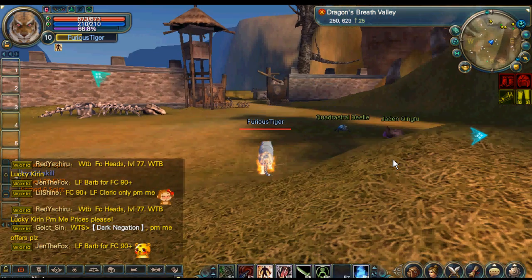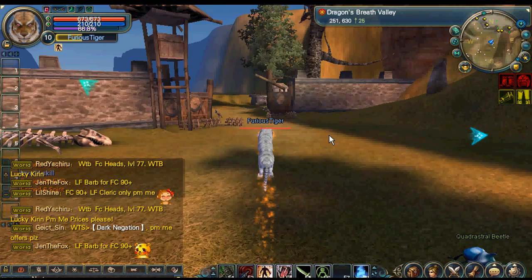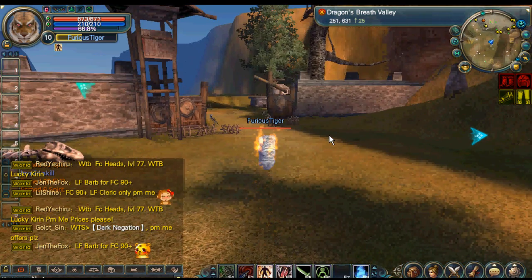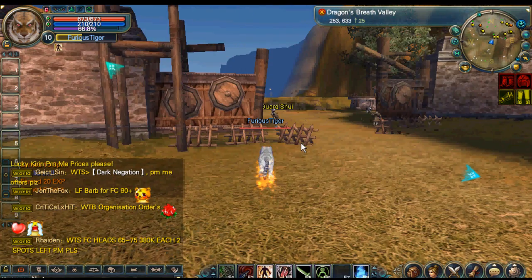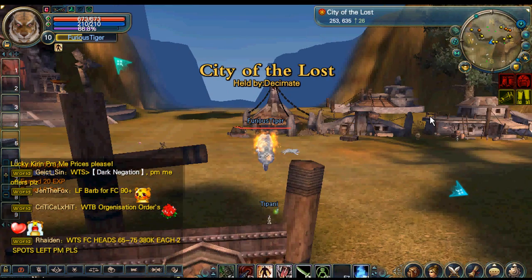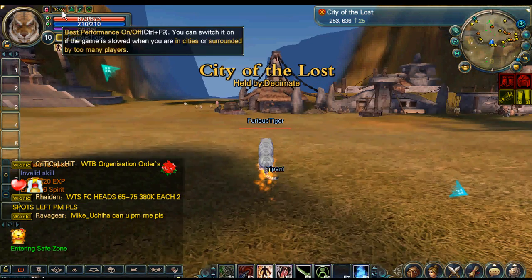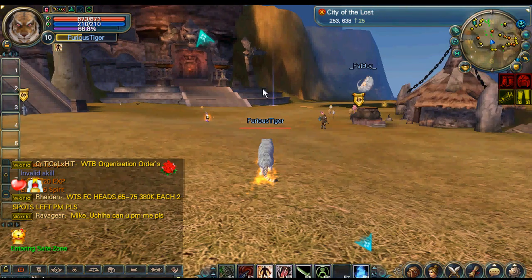Down there by the minimap, underneath the minimap, that's your items that need repair. You can repair them by going to the blacksmith or whatever and just clicking repair. At the bottom of the blacksmith box there will be a little thing that says repair — you just click repair and then click on the items.